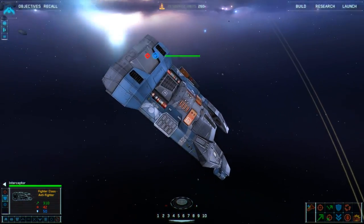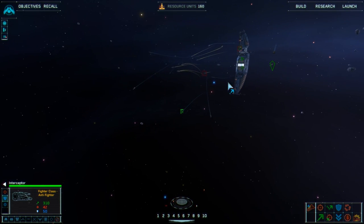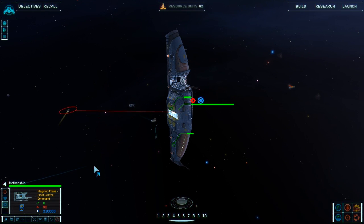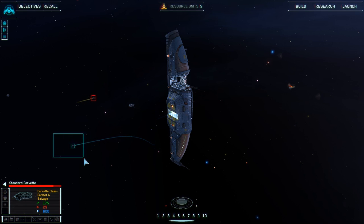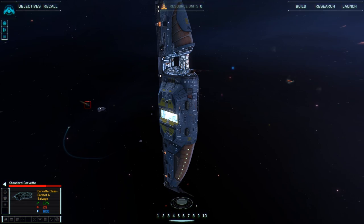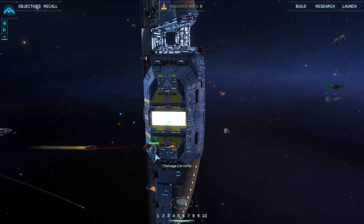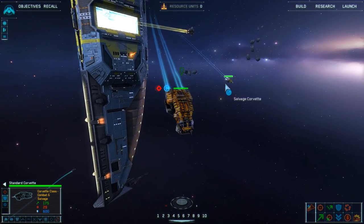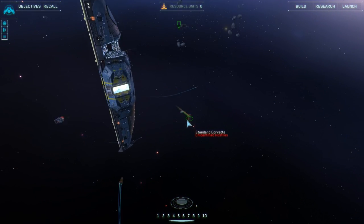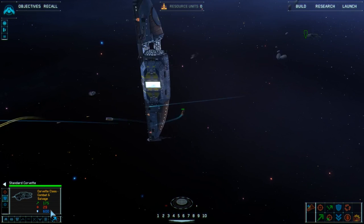Oh look, there's our missile corvette! Come back here salvage corvette - I want you to get me one of them. What is that, a standard corvette? I think I'm kind of losing the battle over there. The scouts - no, that's an interceptor. I don't think the mothership has weapons... yeah she does. She's not that bad - I don't think I can die. I think I've totally salvaged another one as well.